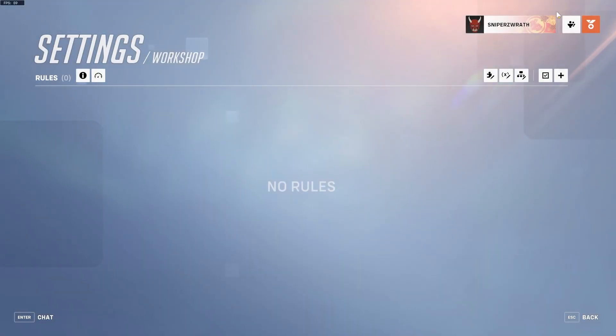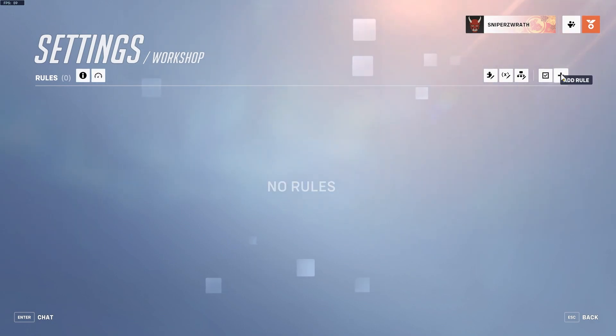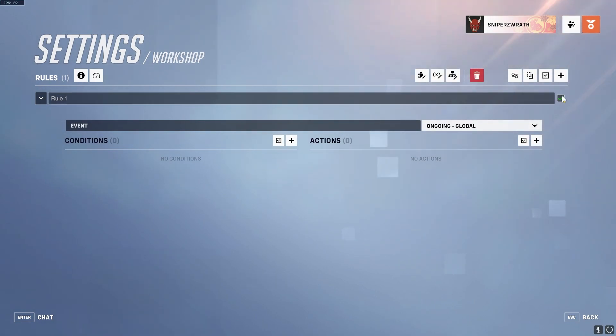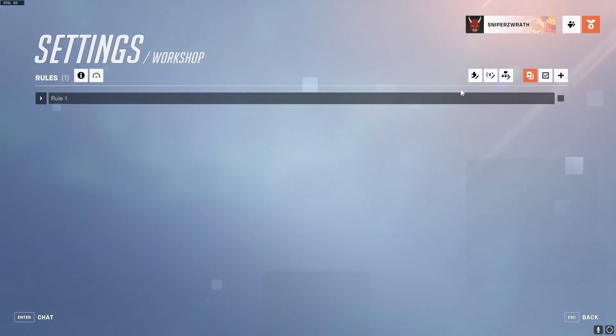Now that we're done setting up the custom game, I'll tell you the very basic controls in workshop that you need to know. This plus button is how you add a rule. You can add conditions right here and add actions right here. These buttons select all in whatever area. Once you have something selected, you can copy it and then paste it. You can delete it with the little trash can.